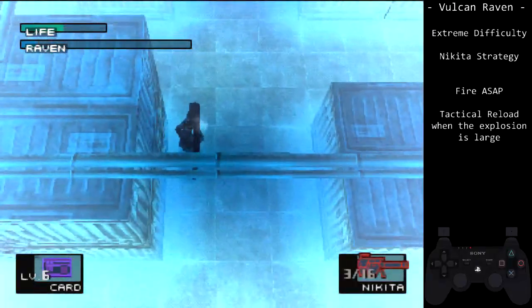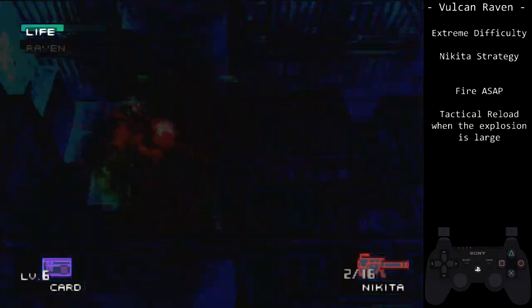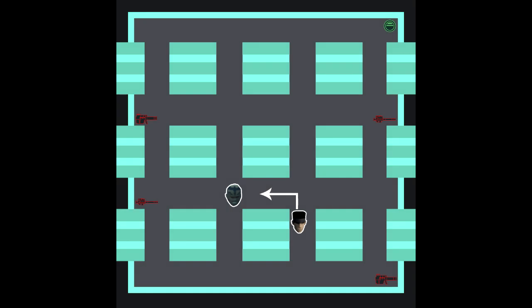As stated earlier, this stun lock can be applied anywhere in the warehouse. It is key to set up the stun lock in an L pattern, with Snake behind a corner and Raven on the other side. Just make sure that you are covered by the corner so Raven doesn't shoot you around it. If you do drop the stun lock, you can use stingers at Raven's back or set up another stun lock as a backup.